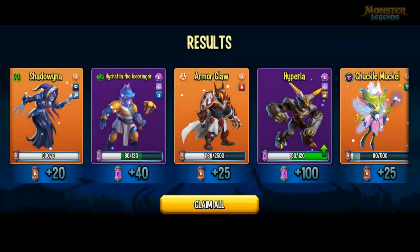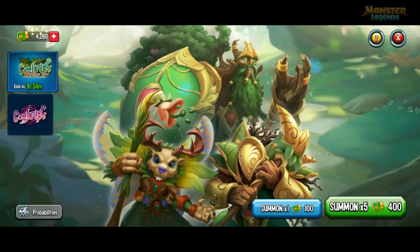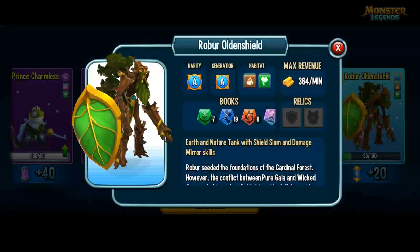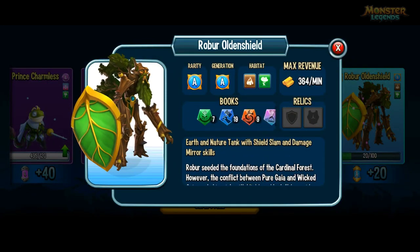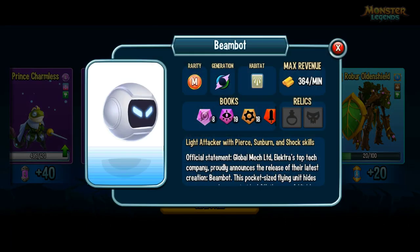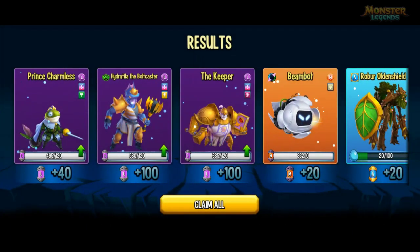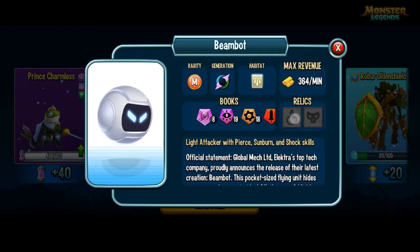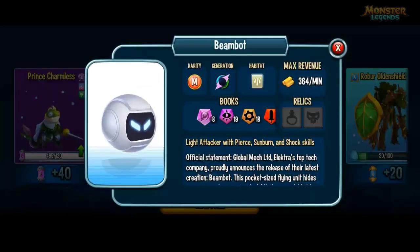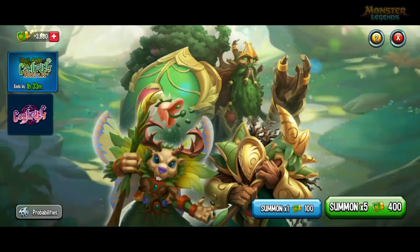Hydratella the Icebringer - I think that's me able to craft that monster now, but I might already have it. So let's get into this next block of summons. 20 Roborobin Shield cells - it's got damage mirror. I've heard it's not got the best skills and it's one of the ancestral monsters. But some beam bot cells, which would be a good skill for anyone that doesn't have it maxed, because it can hold Revival Essence. Shadowina's Essence as well as being light. Pretty easy to rank up in the dungeon since it can revive itself.